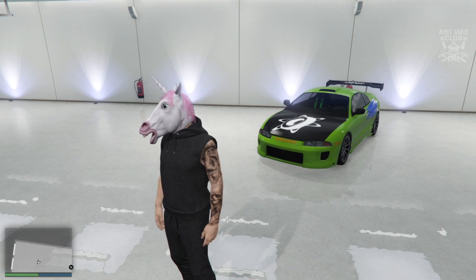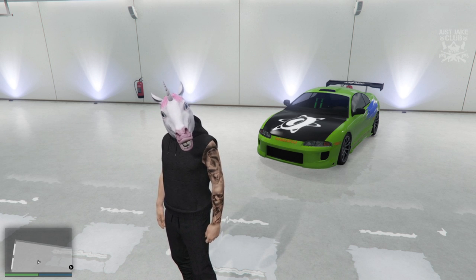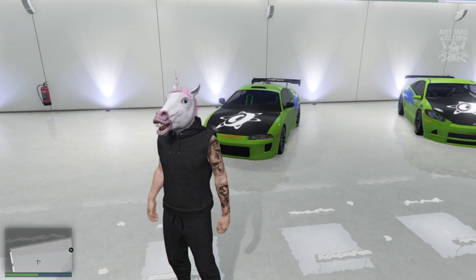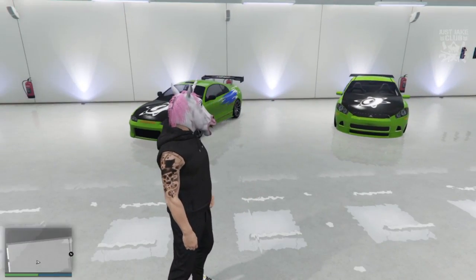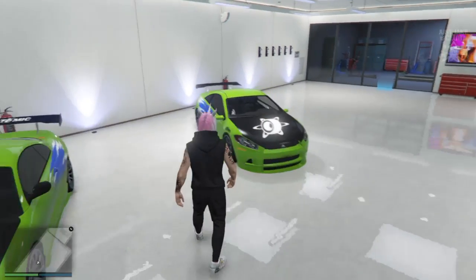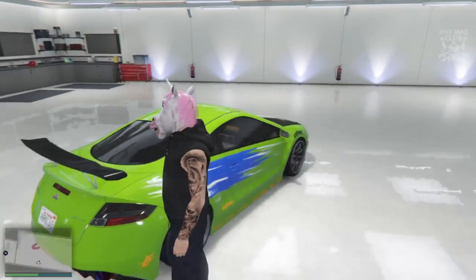Look at that - it looks awesome, it looks so much like the Eclipse from the Fast and the Furious. It just looks amazing. Obviously it's not perfect because nothing is perfect in GTA, but for what it is it looks so good. Compare it to what we were using as the Eclipse before this was released - worlds apart, absolutely worlds apart. Look how different they look - same livery, same colour - but we used to think the OG looked like the Eclipse from the Fast and the Furious. It doesn't, not at all.